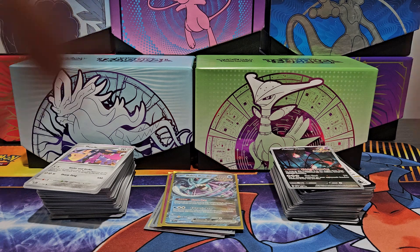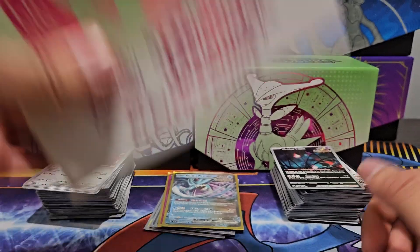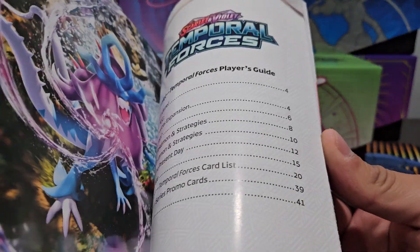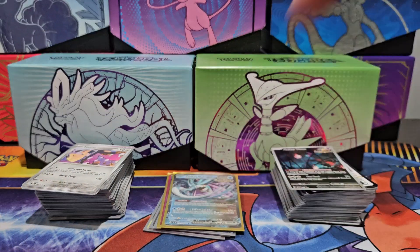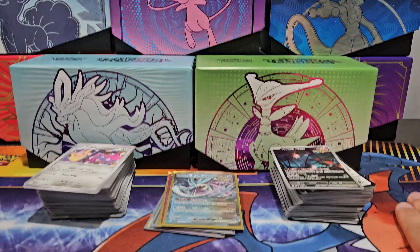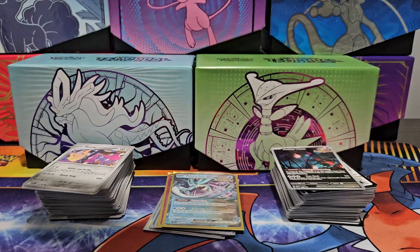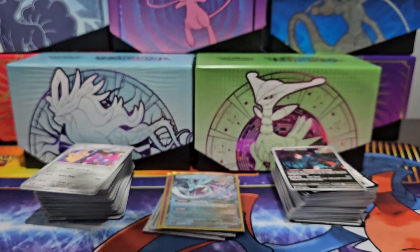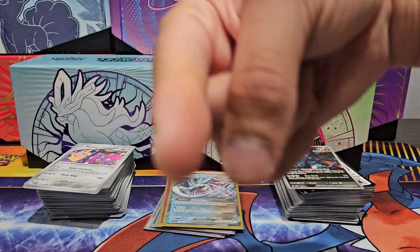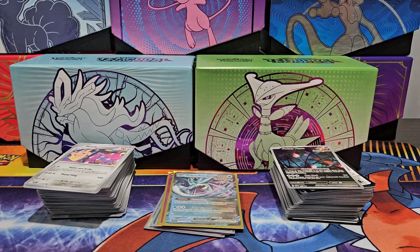Also guys, the Iron Leaves pack also comes with the Temporal Forces book. That being said, that was the video guys! If you liked it, make sure to like, comment, subscribe, hit the notification bell, and comment down below which reaction was your favorite. We'll see you all in the next one — bye! Oh no, paradox event — whoops!